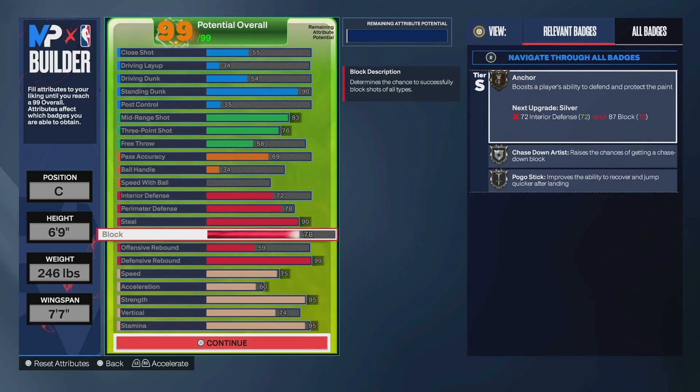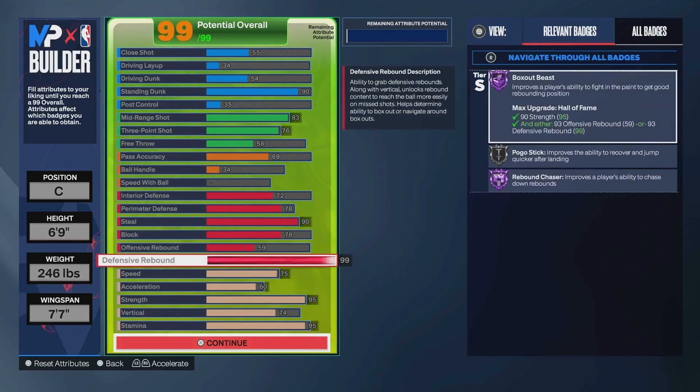78 block, so you do have silver chase down artist. You also have silver pogo. But the big pull here is the 99 rebound — you have Hall of Fame box out beast and Hall of Fame rebound chaser with this 99.